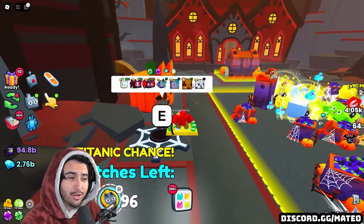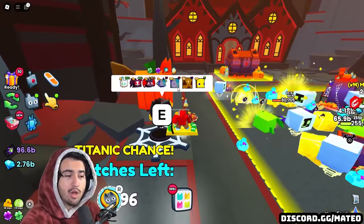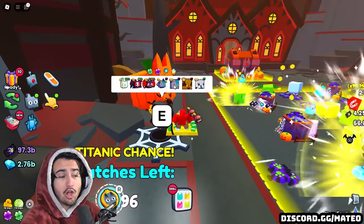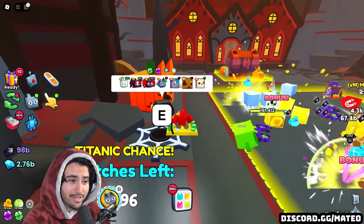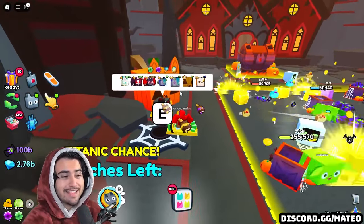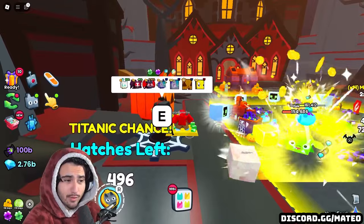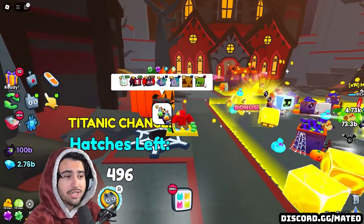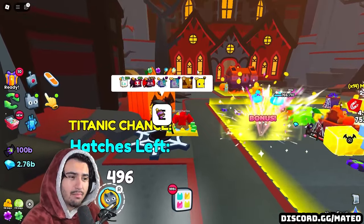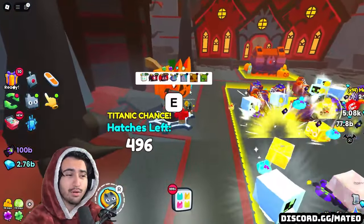On top of the free-to-play Titanic, there's also a free-to-play huge in this egg called the Huge Abomination. Kopi Cat says this huge is a 1 in 16 million chance, which is a pretty decent chance for a free-to-play huge — you don't need any huge hunter game pass to get those odds. They also included the active huge pool in this egg, so you essentially have a chance at two huges and a Titanic just by opening it, making this a very good and completely free-to-play opportunity.